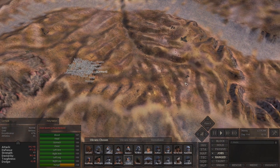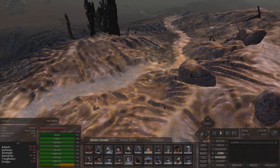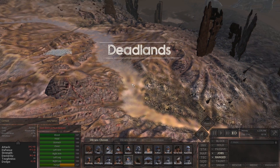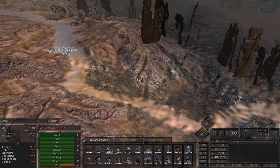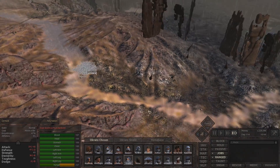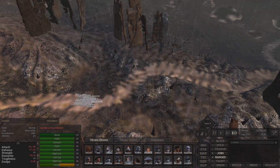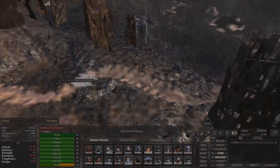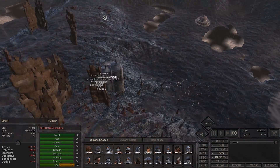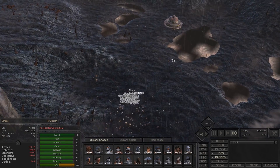So where are we going first? We know as soon as we step down here we're going to be dealing with acid rain. I believe there is a ruin directly down here, so that's where we're heading. We need to clear a ruin and kind of hop from ruin to ruin, healing up, so that people aren't dying too quickly. I do have some people with dust coats and stuff on that should help them a little bit.